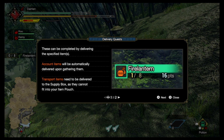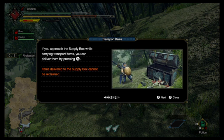These quests can be completed by delivering specific items. Account items will automatically deliver upon gathering them. Transport items need to be delivered to the supply box as they cannot fit into your pouch. If you approach a supply box while carrying a transport item, you can deliver them by pressing A. Luckily there are no transport quests that have you carrying an egg.